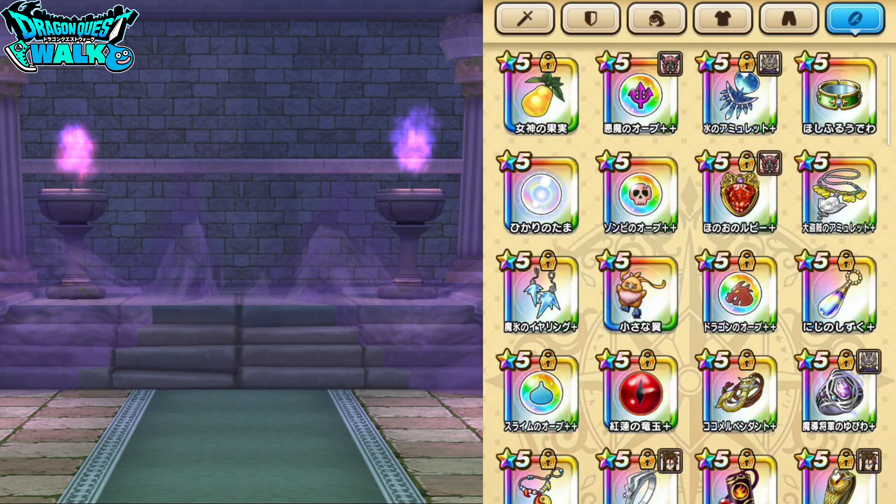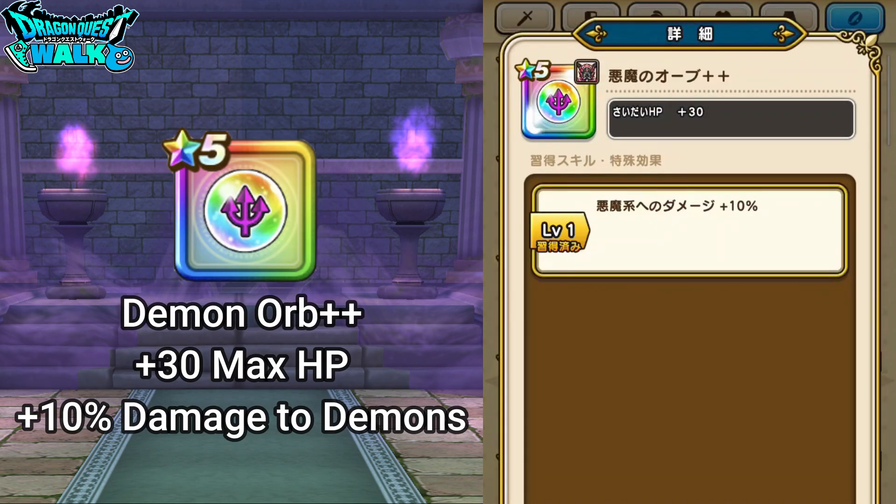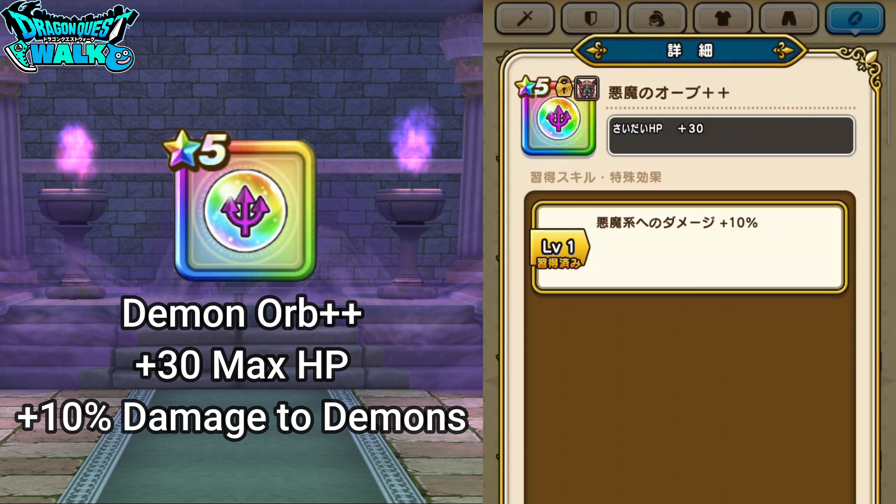Then here we have the demon orb plus plus. Like the other orbs obtained through alchemy journeys, it gives plus 30 to max HP and plus 10 percent damage toward a specific enemy type — in this case, plus 10 percent damage toward demons. I'll go ahead and lock this in.